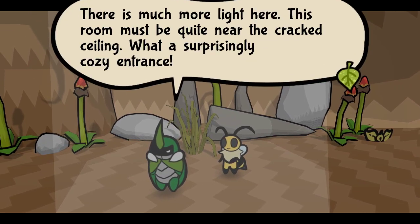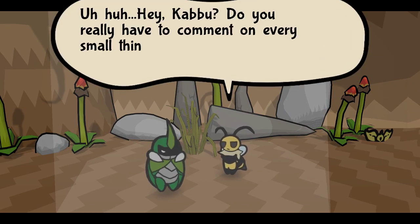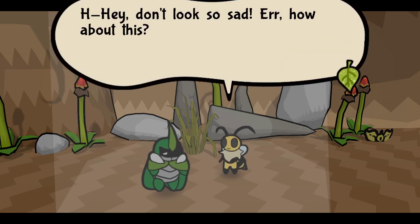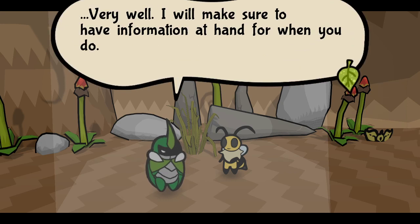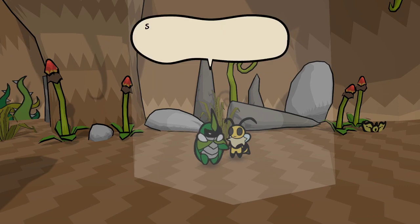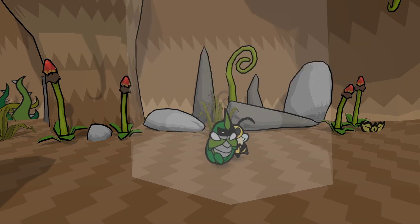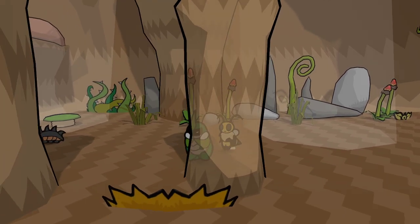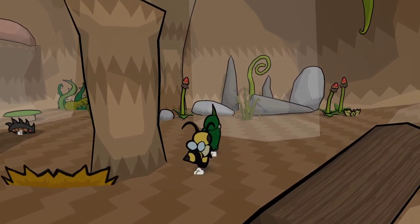There's more light here. Find your cracked ceiling - pleasant and cozy entrance. Hey Kabu, tell me every small thing. I'm about where we are, about something - I'll just tap in here. Sounds good? Very well. I'm liking the sound too, the music.